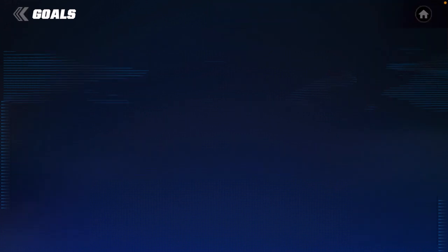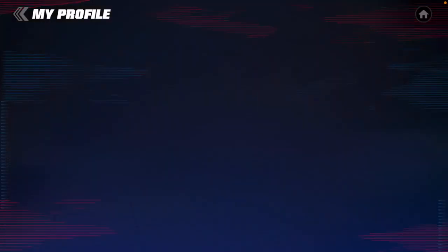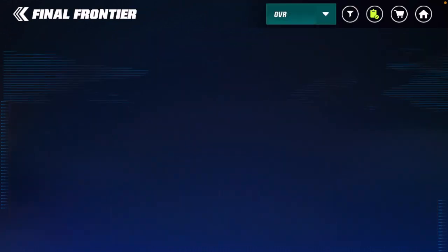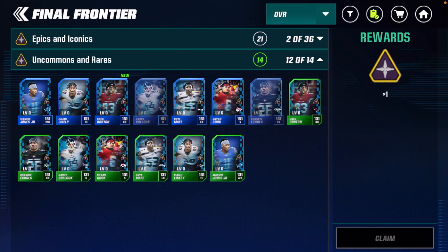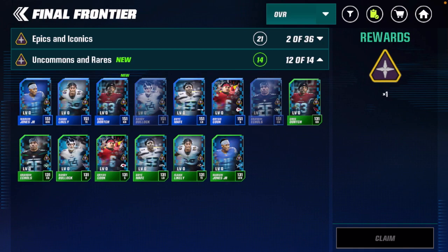The last item to talk about is inside the albums — one is pay-to-play and one is free-to-play. For the logo, go to Final Frontier, then to Uncommons and Rares. Getting all 14 combined rares and uncommons — which is not that hard — will earn you the Final Frontier logo as shown on the right.